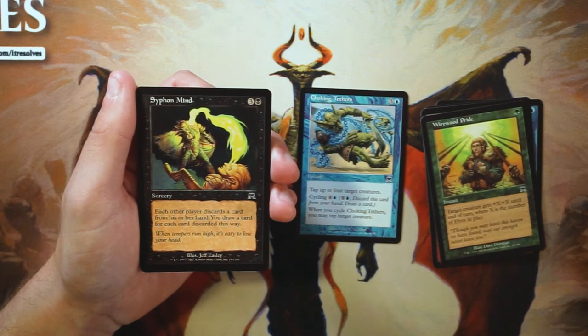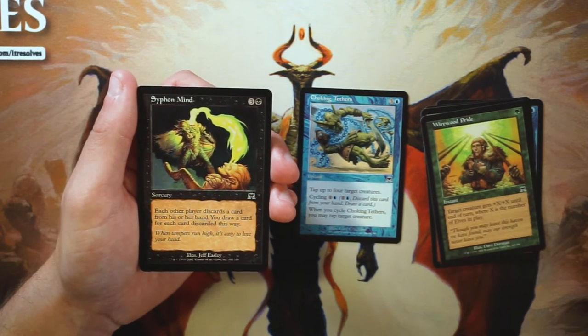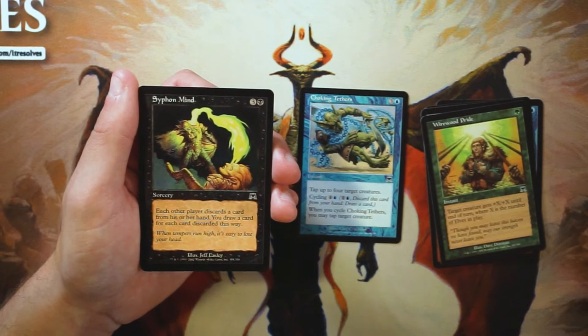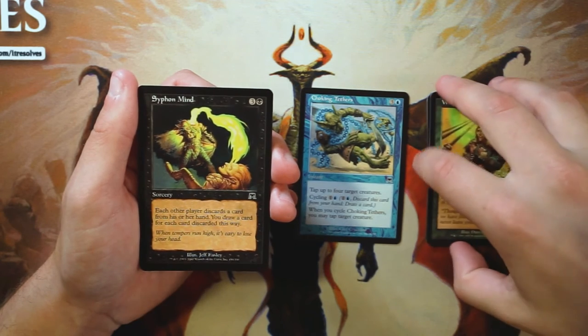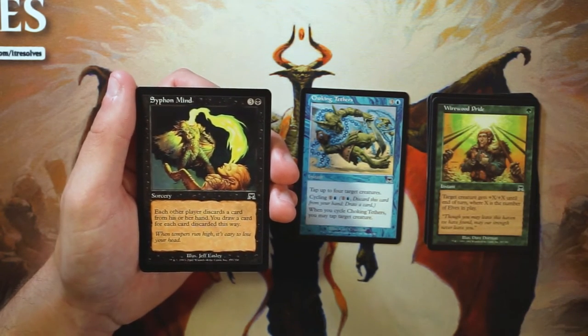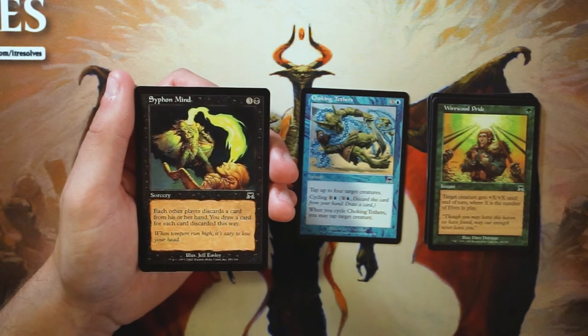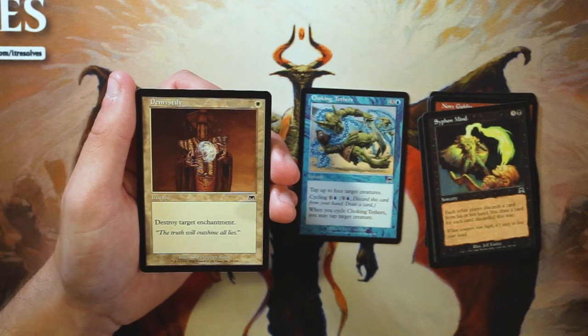Siphon Mind is a sorcery for three and a black — each other player discards a card and you draw a card for each card discarded this way. This is much more at home in Commander or a multiplayer strategy. In a 1v1 game it's four mana to make your opponent discard a card of their choice and draw one yourself — that's not very good for four mana.